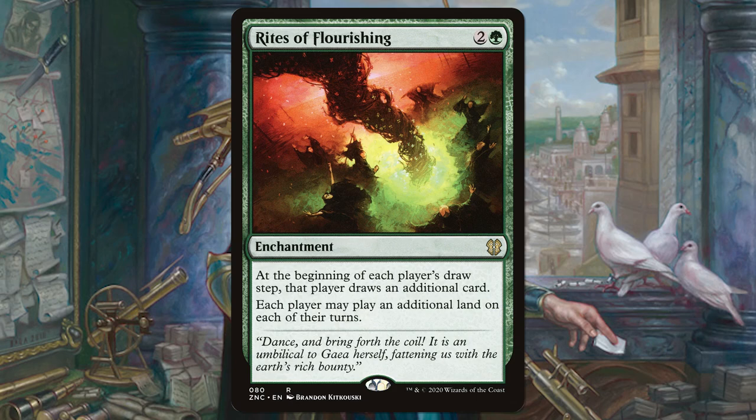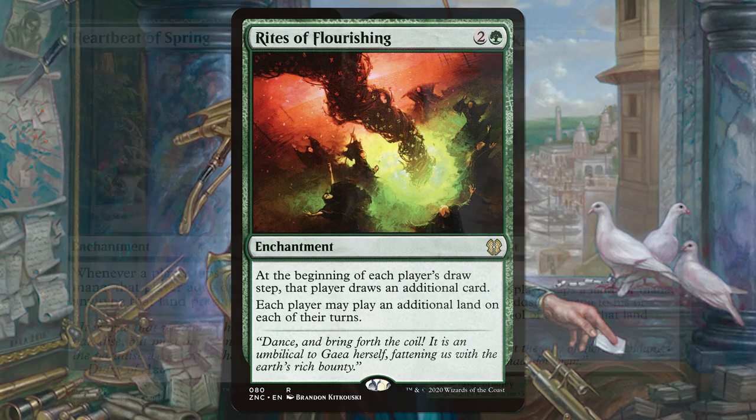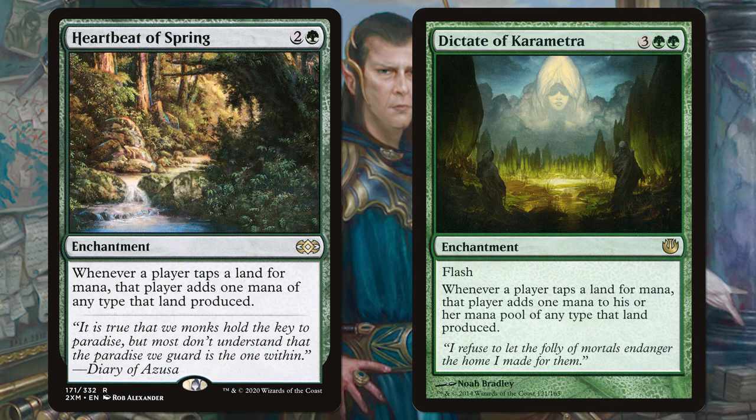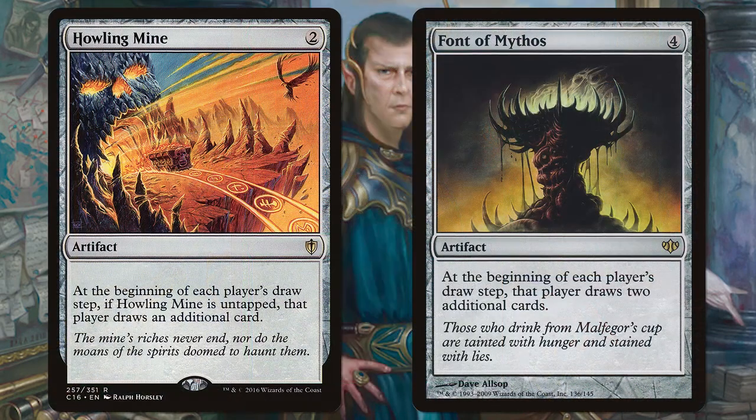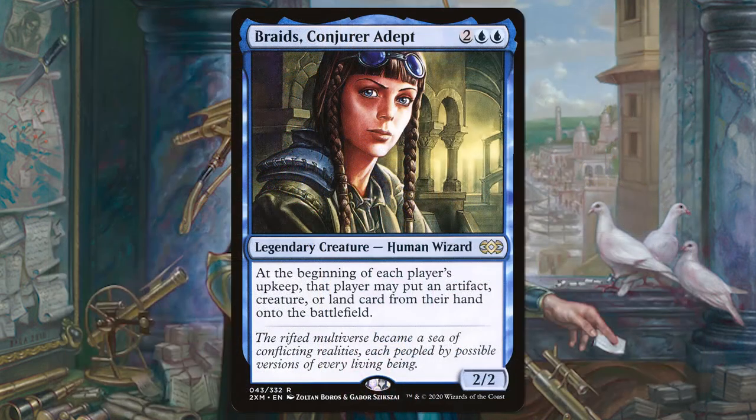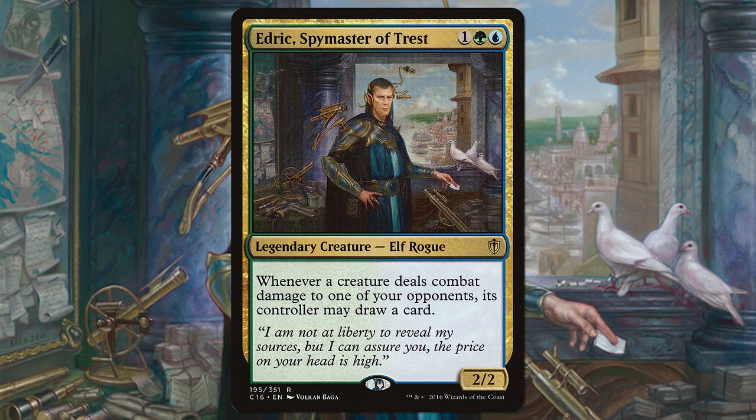Rites of Flourishing is another great group hug card that lets players play an additional land and draw an extra card. Heartbeat of Spring and Dictate of Karametra double the amount of mana players should be making. With all the extra mana we're getting, huge spells are going to come out a lot faster than they should. Collective Voyage lets each player pay mana into it, and all players get that many basics onto the battlefield tapped. Howling Mine and Font of Mythos are another great way to draw cards, and by now players should love us. Raids Conjurer Adept is a great commander and also a great card for the 99 — you can put an artifact, creature, or land from your hand onto the battlefield, as well as your opponent. So if you love chaos and don't care about winning, this deck is one I have to recommend.